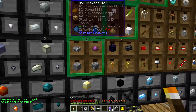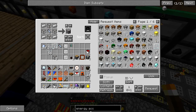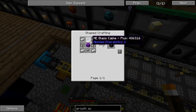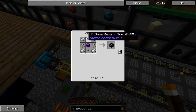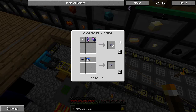Next I want to work on a crystal growth accelerator. It turns out I'm going to need some fluix crystals — pure fluix crystals — and I don't have any yet. So I'll build one of these to cut down the time it takes to convert crystals into pure crystals. I'll have to make my first glass cable, which means making quartz fiber first.